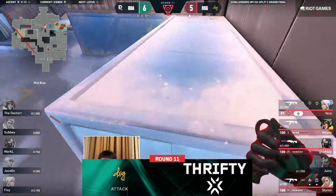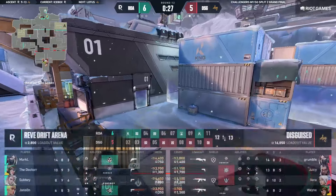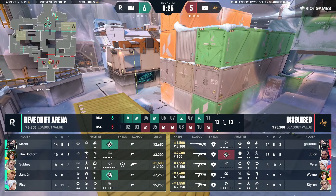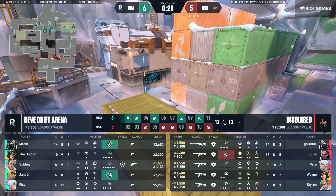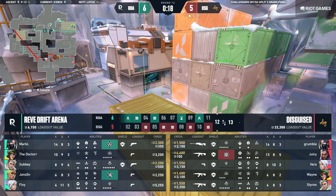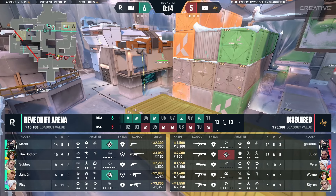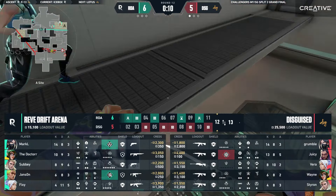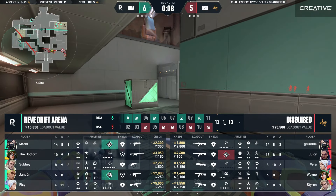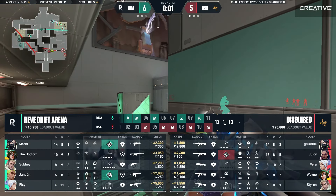It's always a thrifty for these two teams — from yesterday all the way till today. 6-5, DSG once again. I said the phrase 'DSG might be in a little bit of trouble' and then instantly they get two frags — one from Wayne and one from Vera — because both of us are infamously called the Jinxers on the cast.